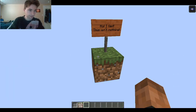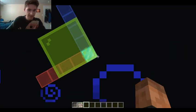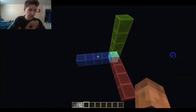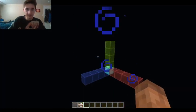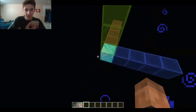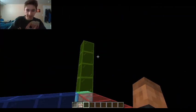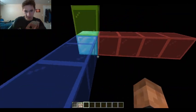The next one is origin. It's basically, as you can tell, the X, Y, and Z planes. If you have coordinates on, this is probably zero zero. I've got the Y plane here, the X plane, and then the Y plane.